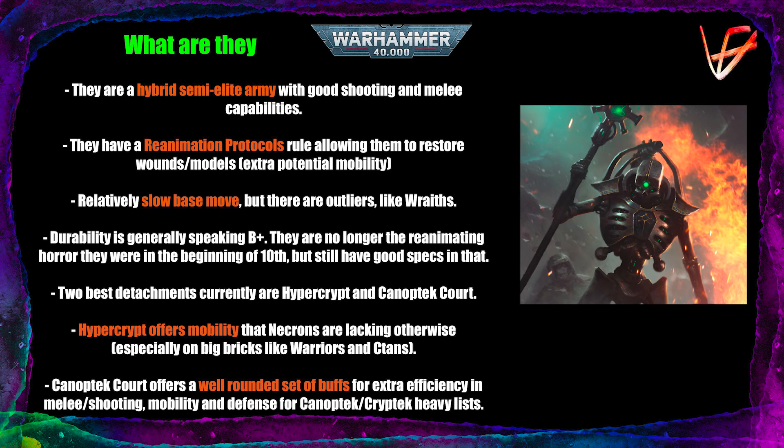If there are no wounded models left in the unit, or some wounds carry over from the D3 roll, you reanimate a model — you can set it up on the battlefield within coherency of that unit. This gives extra potential mobility because you can set up that model closer to, for example, your future target for a charge. They are relatively slow; Necron Warriors and most basic infantry move 5 inches, but there are outliers like Wraiths with a 10-inch move and Skorpekhs with around 8 inches.